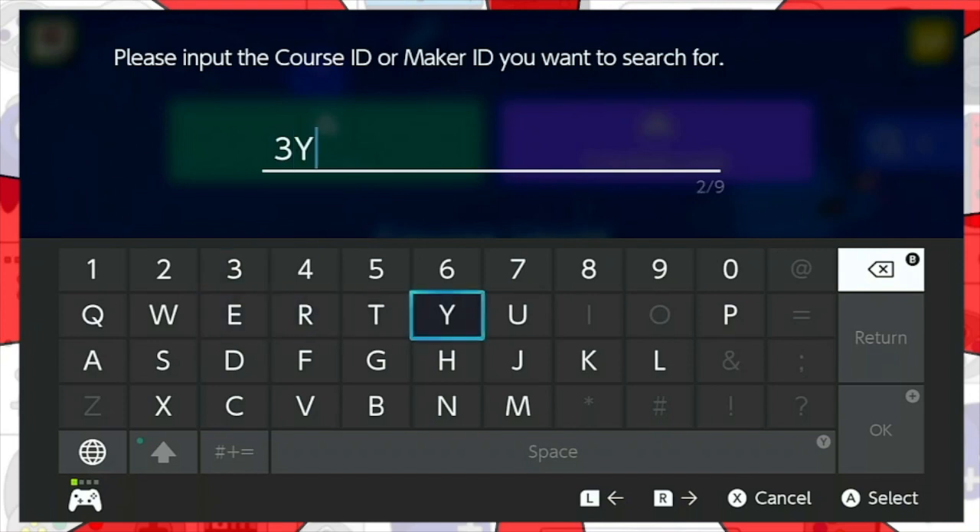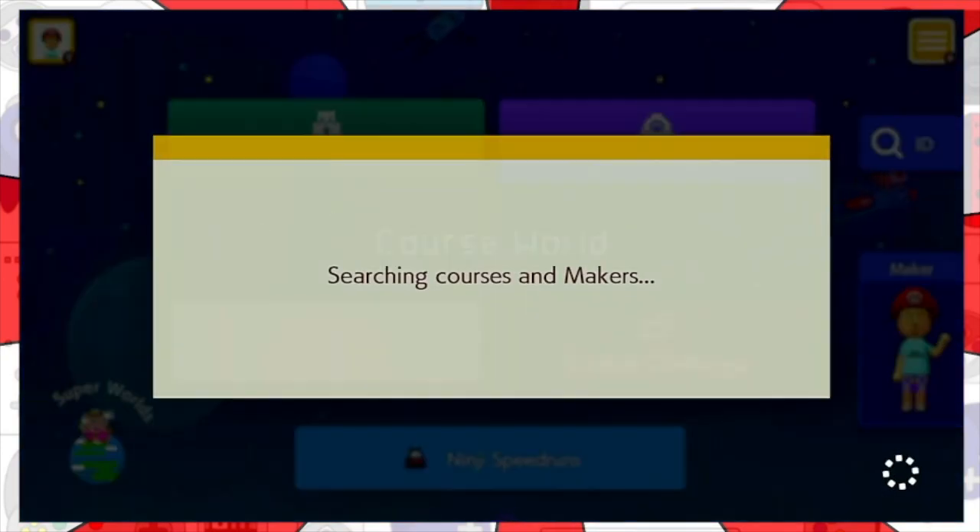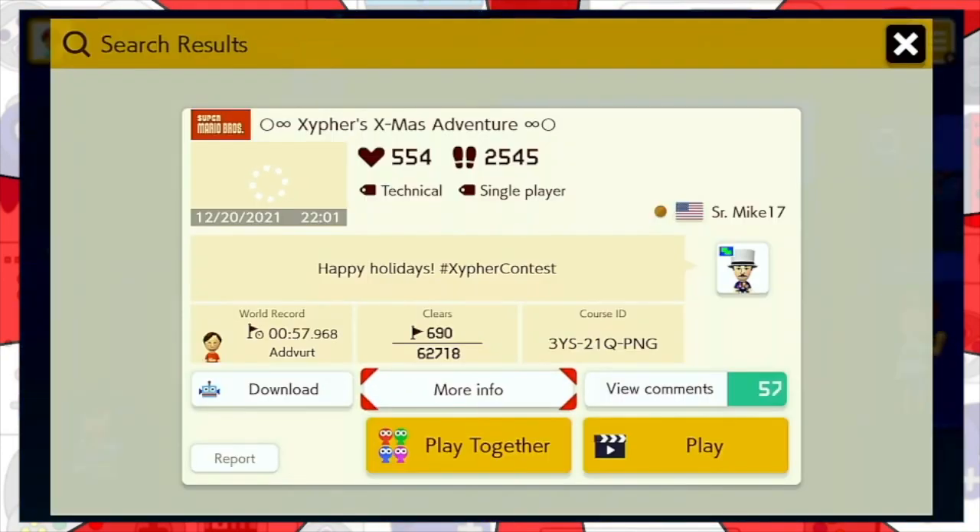Alright, we are going to put in the code — it's a 3, it's a Y, it's S, it's a 2, it's a 1, it's a Q, and then a PNG. That's right, it's a PNG — like a file where the background you cannot see. Okay, 'Xypher's Christmas Adventure.' This has a one percent clear rate.